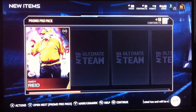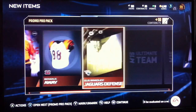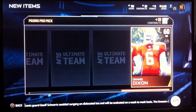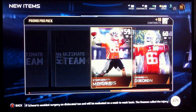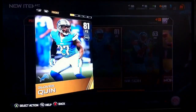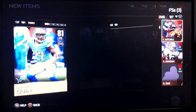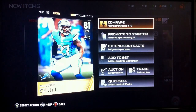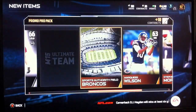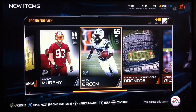Open up the next one. Andy Reid, Bengals jersey, Jaguars defense, Left Outside Linebacker, a Quarterback, another Quarterback, Wide Receiver, a Safety, which I do need. Yes, I do. He can be a starter. And a Running Back, which I don't need.